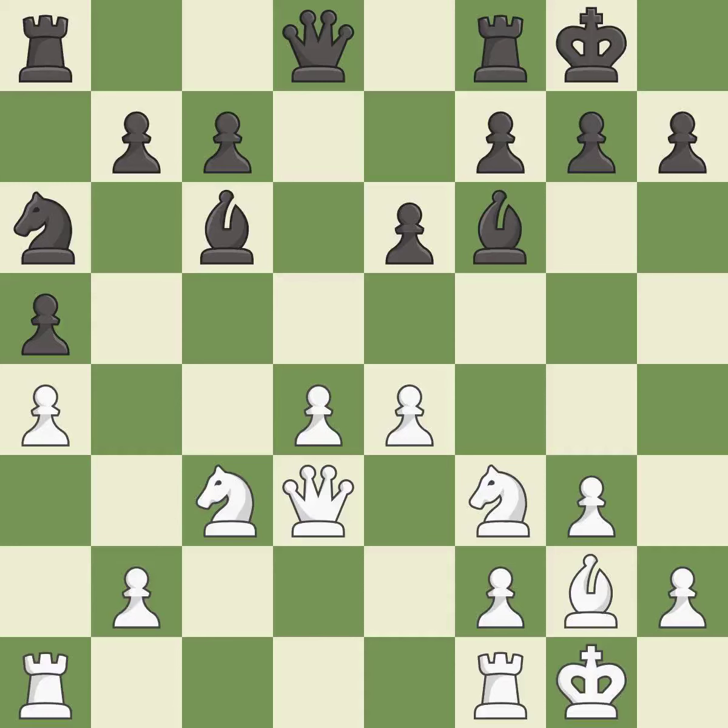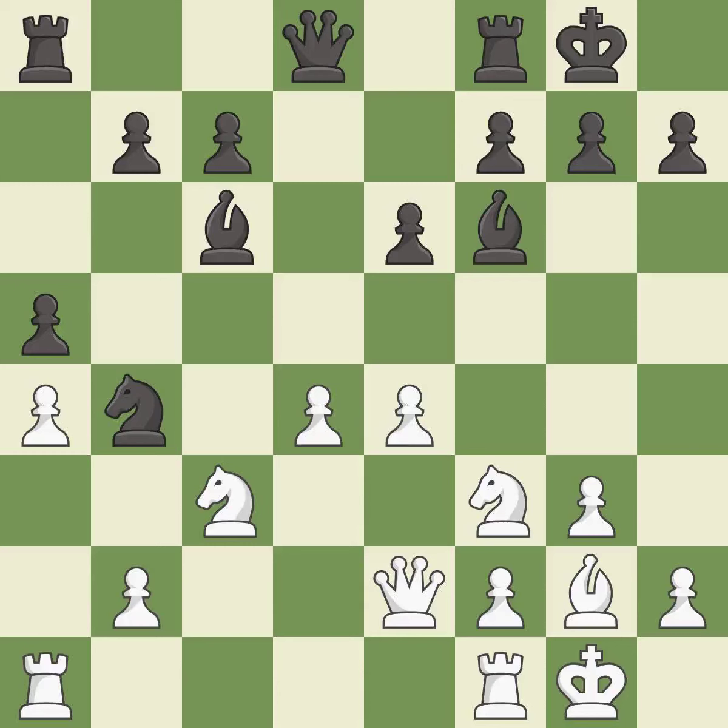Right on target — it is best. This takes an outpost, an active square where the knight cannot be kicked out by a pawn — it is best. This moves the queen to safety — it is good. This is not the right idea; it is an inaccuracy. This protects an under-defended pawn that is under attack — it is good.